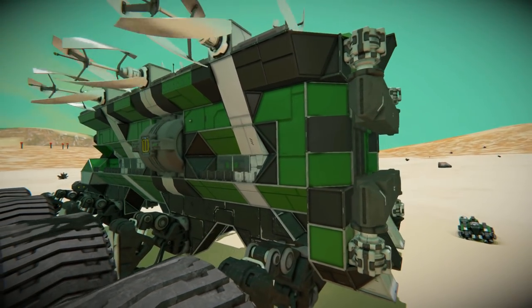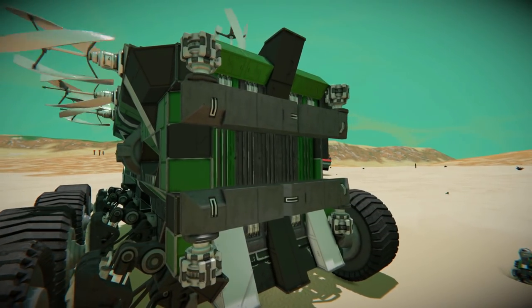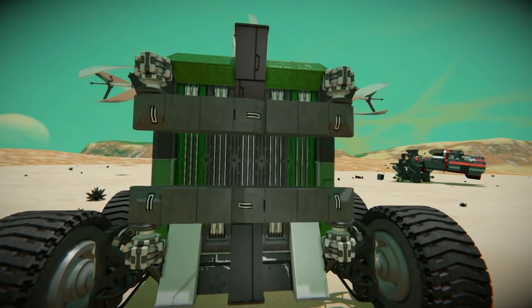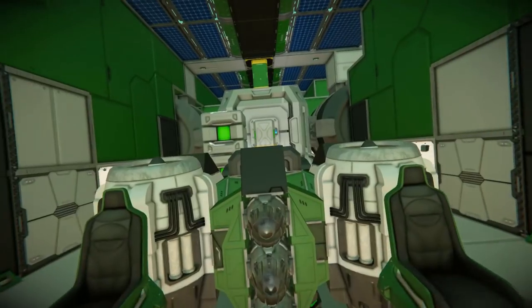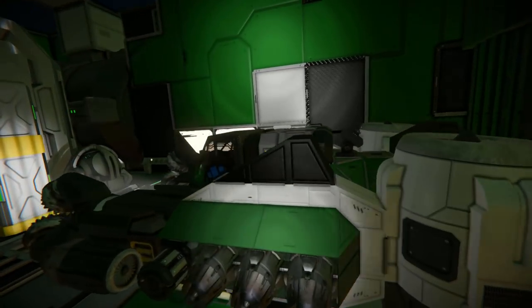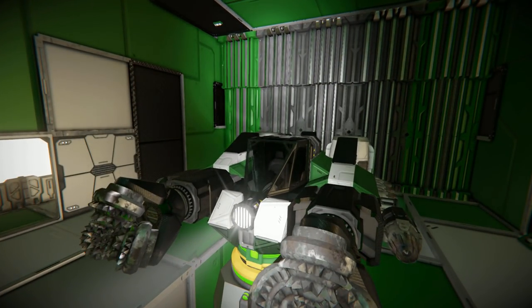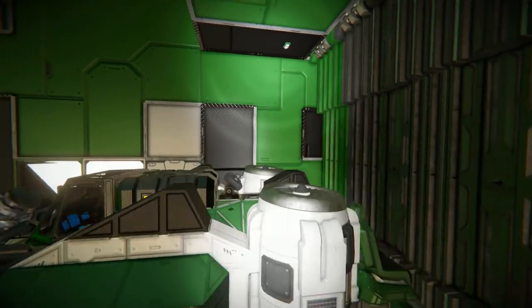Coming around the back we've got a lovely feature: blast door parts on rotors which open up when you go close to them, and then the hangar door will automatically open, allowing you to go in and out with the little mining ship which sits right here. It means you can go out by yourself without needing another person to open the hangar door, so you can go mine, bring it back, and connect yourself back up again.